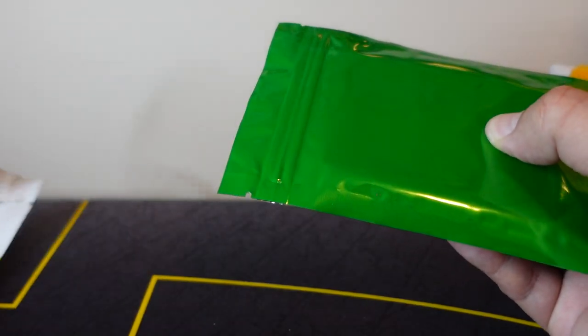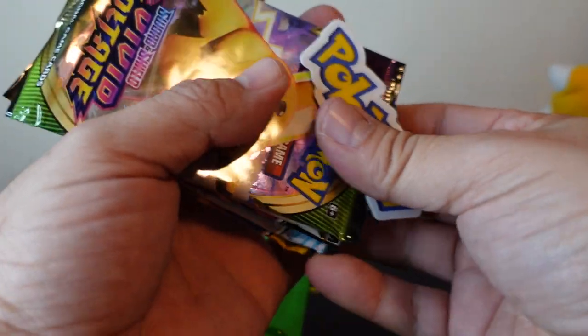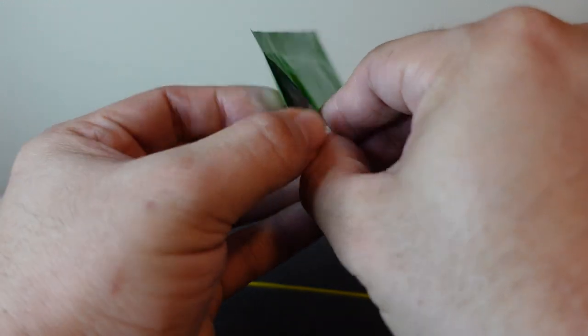That's okay though, because if it's anything like the last opening, holy cow dude, it was fire. So this pack has Vivid Voltage, Brilliant Stars, Fusion — the exact same packs. And these weren't sealed right here, so all you gotta do is just pop these open instead of rip them.